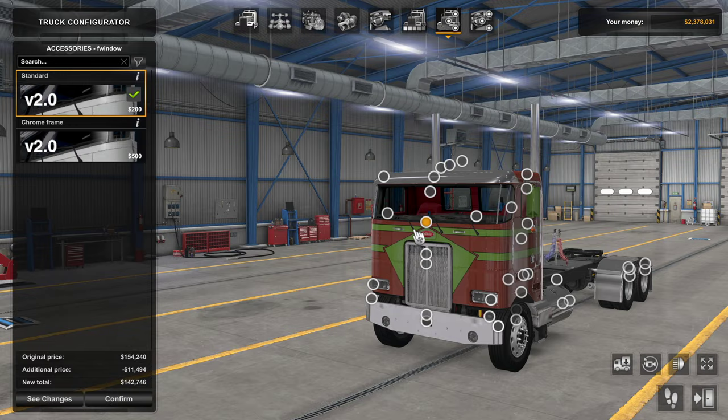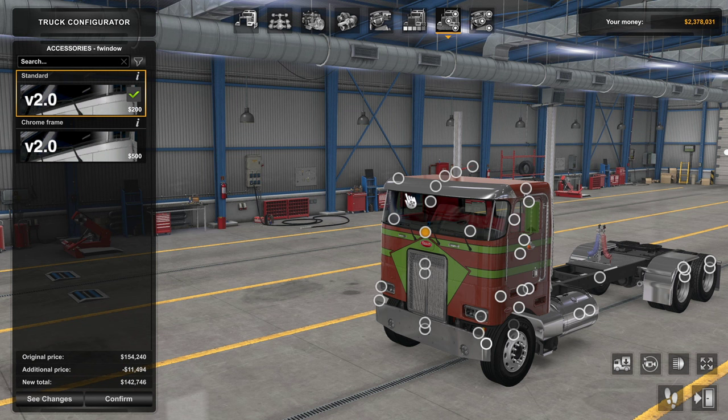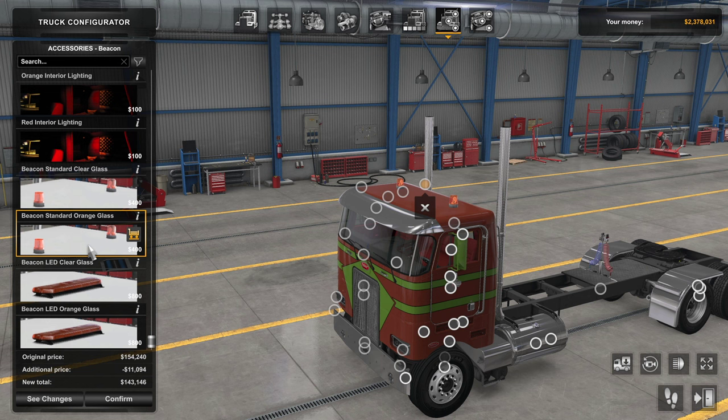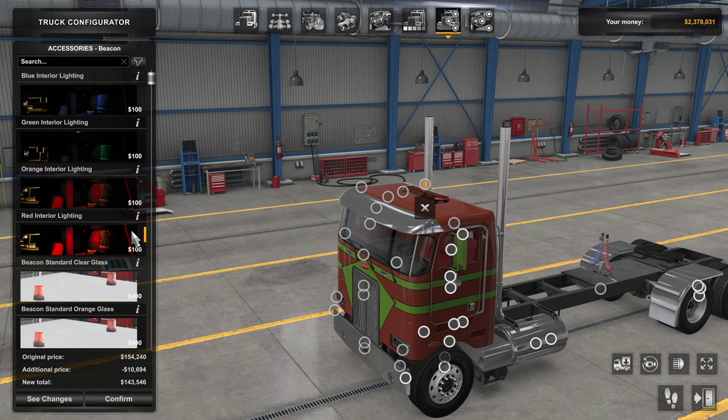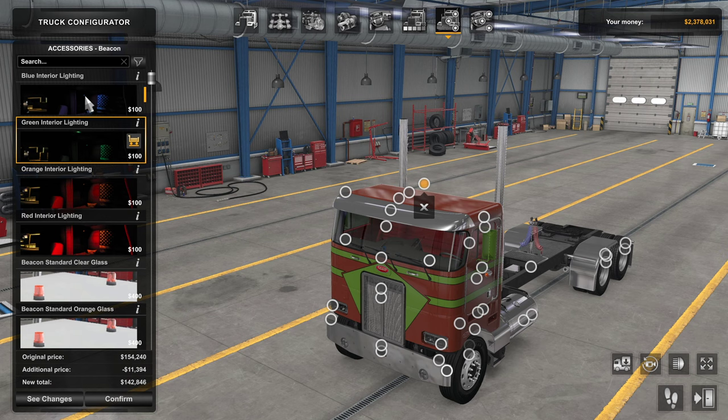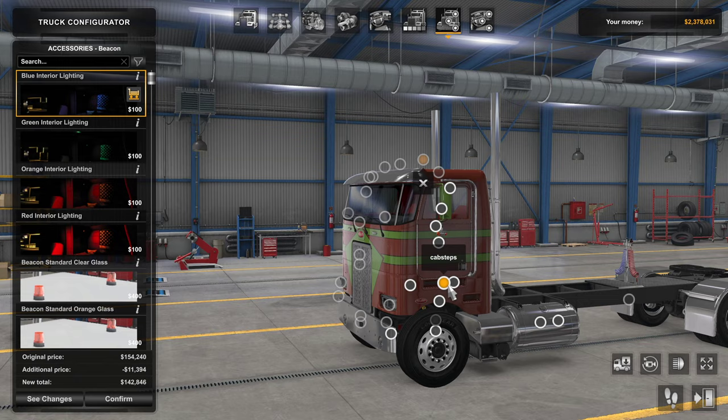The front window can be done in standard or with a chrome outline — pretty cool. For beacons, you can go with standard beacons, ones with orange or clear glass, or an LED bar with clear or orange glass. Something a bit unusual: interior lighting is bundled into the same option node as beacons. You'll have to choose between beacons or an interior light, which comes in red, orange, green, and blue.